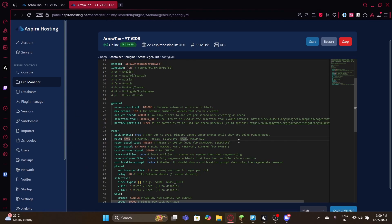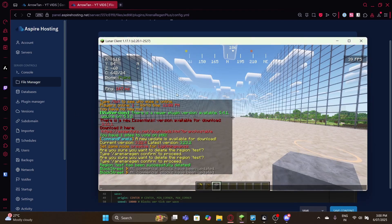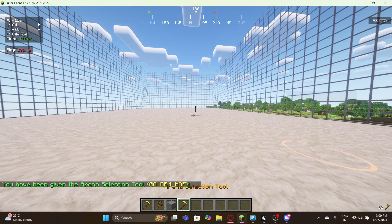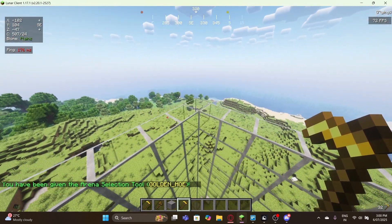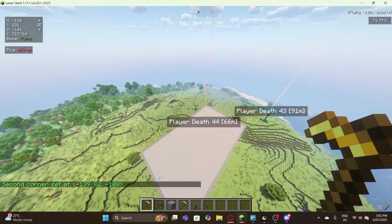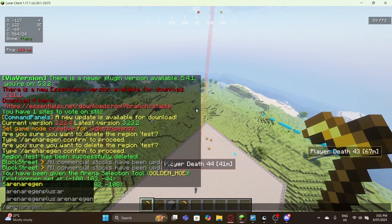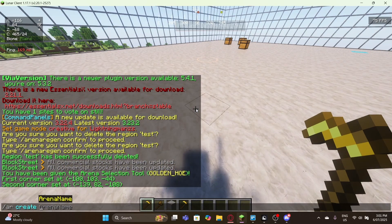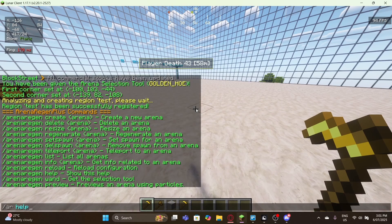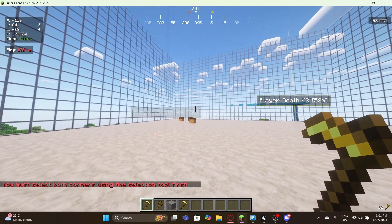Let's go through arena creation first. Let me expand the Minecraft client and do 'ar wand' to get the wand. I'll select the two corners — here's the bottom corner — then go back to the base and run 'ar create' with the name of the arena. You can also do 'ar help' to get a list of commands. There's 'ar resize' where you select new corners with the wand and type 'ar resize' with the arena name.